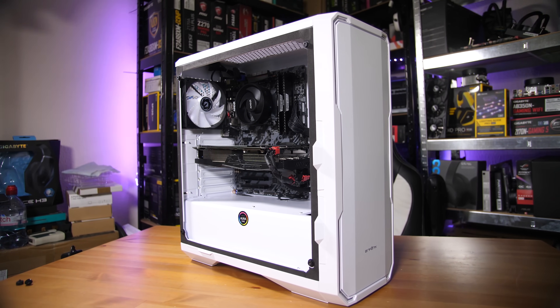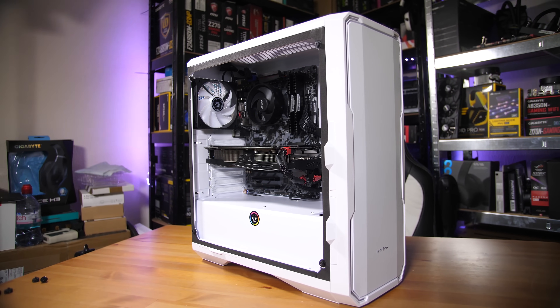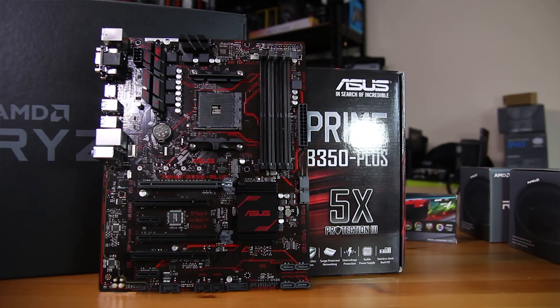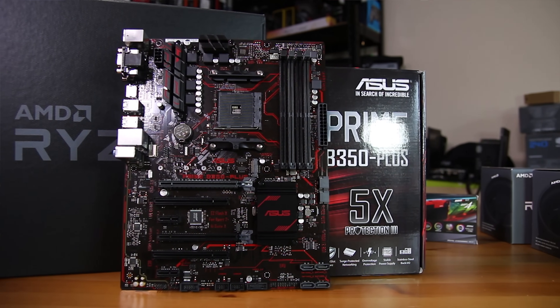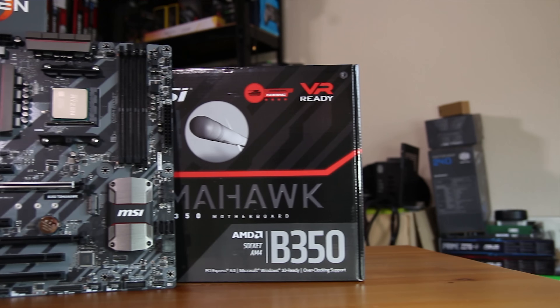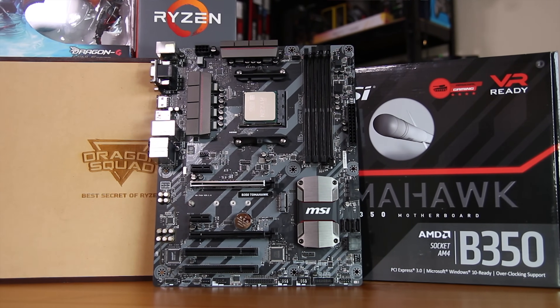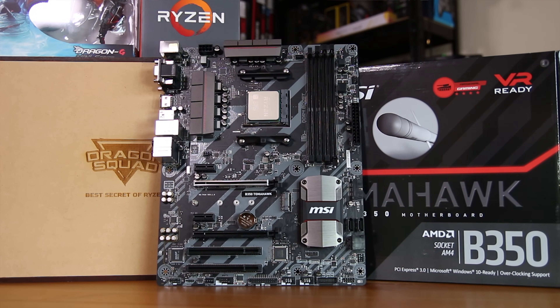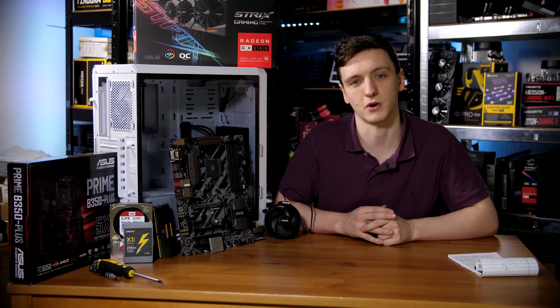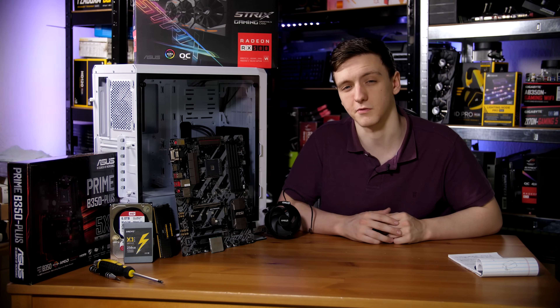Since we're running just one graphics card, I'm recommending a B350 board. I have an ASUS B350 Prime here, which is a little bit cheaper, and the MSI B350 Tomahawk is also a great option. You can pick up either one — they're fairly similarly priced, though the ASUS is slightly cheaper while offering pretty similar feature sets.